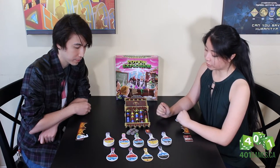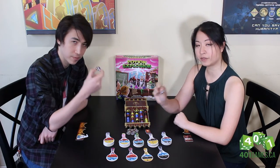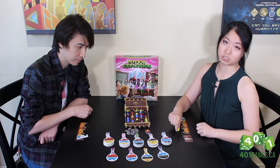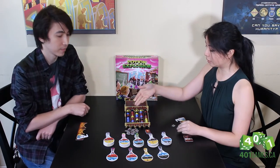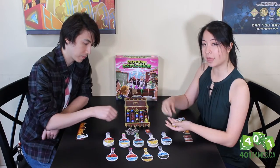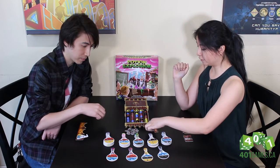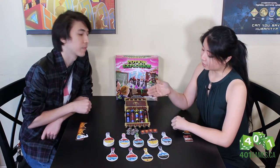We can also opt to take help from the professor on our turn. You take one of these tokens and get to take a marble of your choice from the board and put it onto your potion, although this does not count towards an explosion. So even if I were to take this yellow one and have all the red ones collide, I don't actually get those because I took help from the professor.